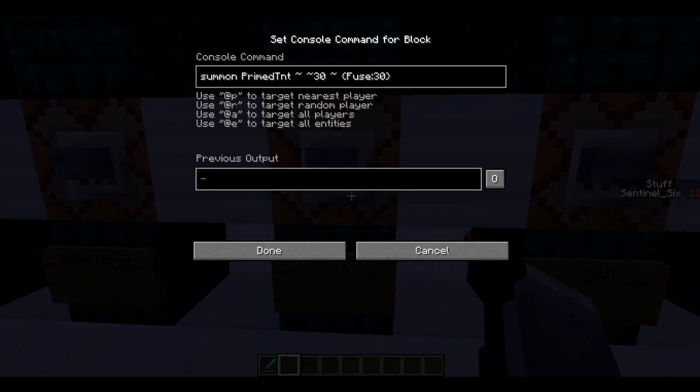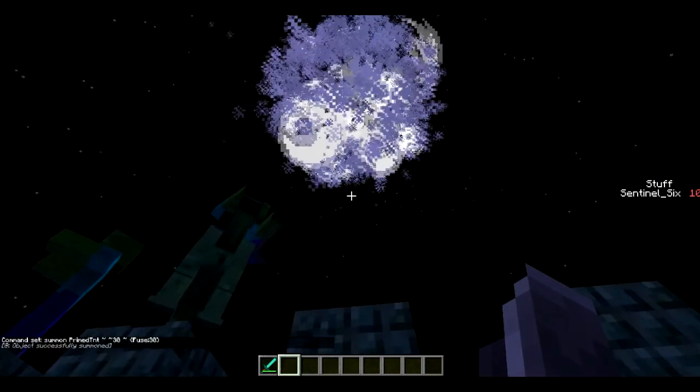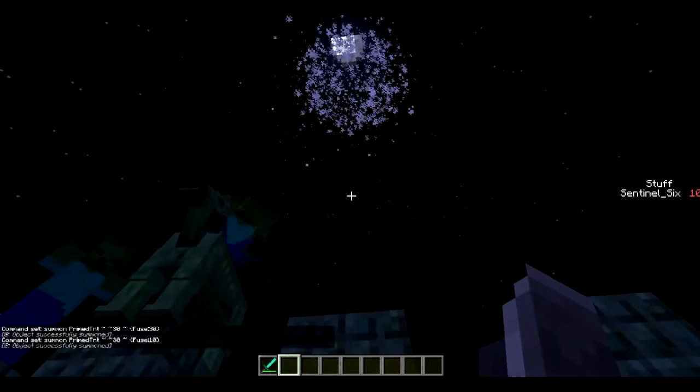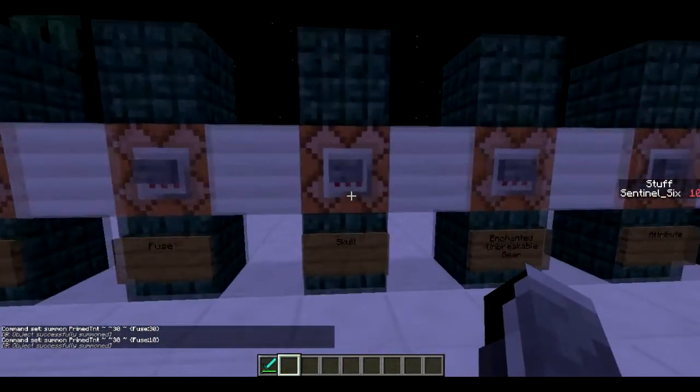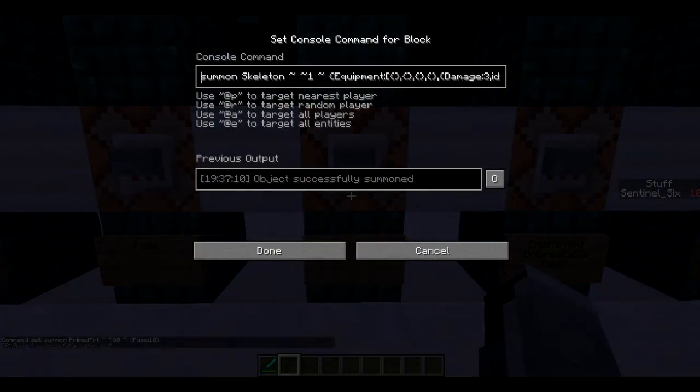Next is the fuse of TNT. You can summon primed TNT and modify the fuse so that it explodes really quickly or takes really long to explode. Fuse 30 is pretty normal and explodes right there. If I put the fuse to 10 it will explode way faster — there's a noticeable difference.